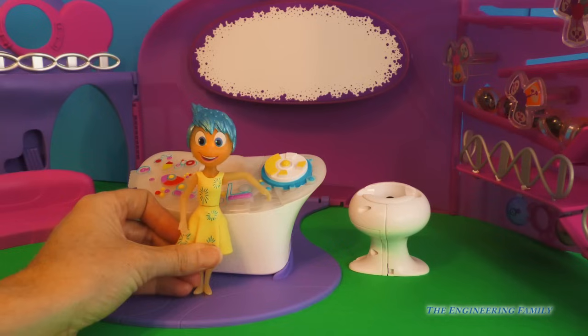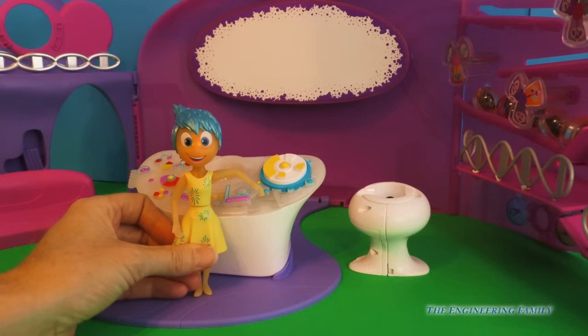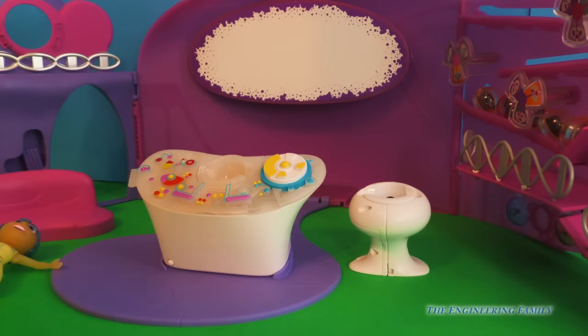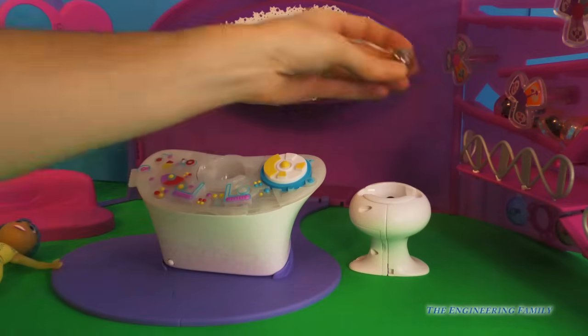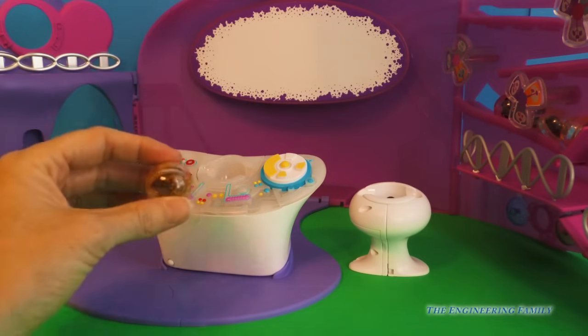She starts glowing. Do you see her head? Whoa! Cool! So there's Joy, and Joy is Joy. She's so fun. Joy is yellow, and her memories are yellow. So let me go over here in Riley's short term memory and get a yellow for you. It's like a yellow orange. So that's for Joy.